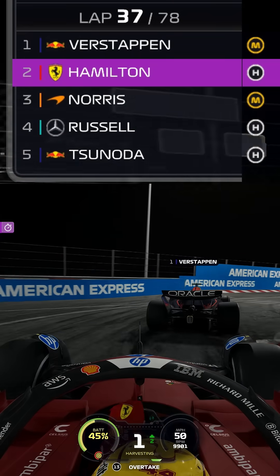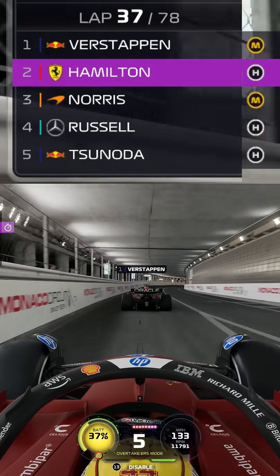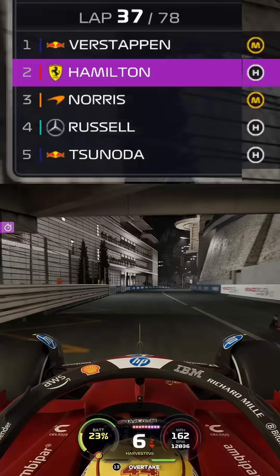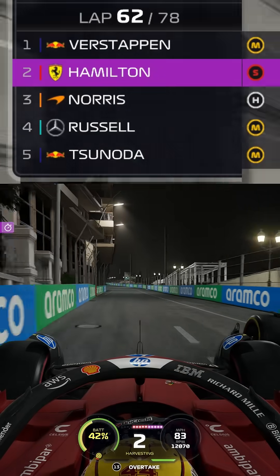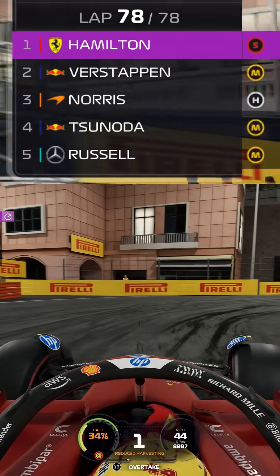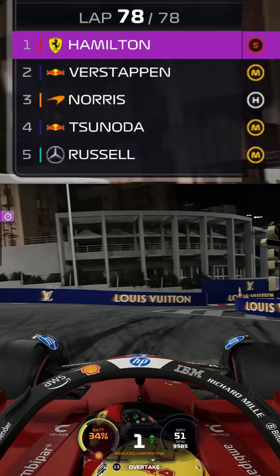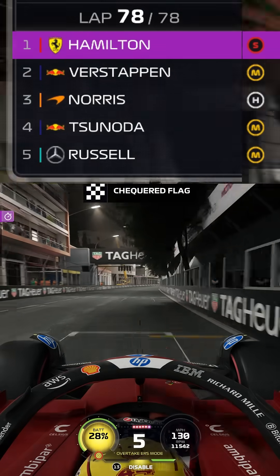It is the classic rivalry — Hamilton versus Verstappen — seemingly reborn here in 2025 as we look to the outside, inside the Monaco tunnel. As we graze the wall, trying to go around the outside of Verstappen, and it's a great overtake. We have done it as we come through Rascasse. And the final corner — we have survived 78 laps of the Monaco Grand Prix at night time.